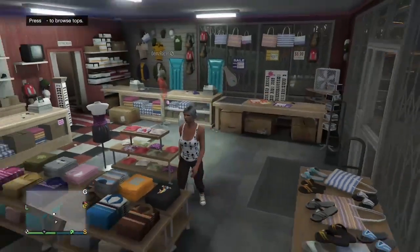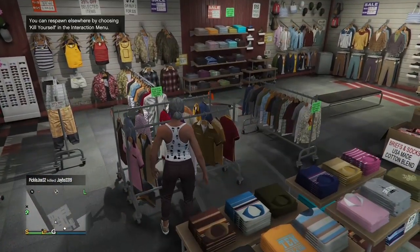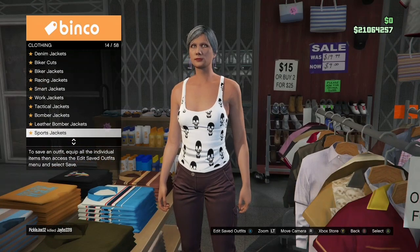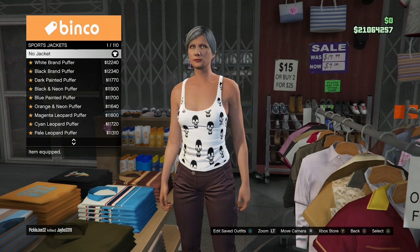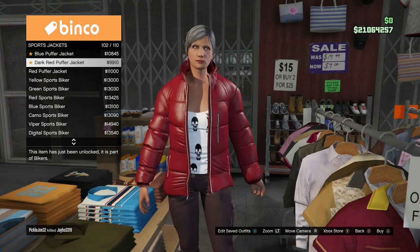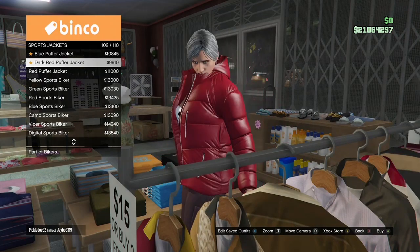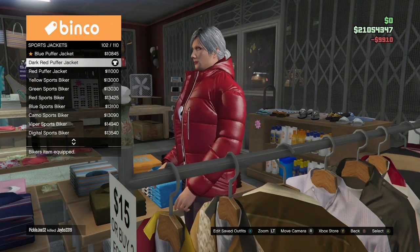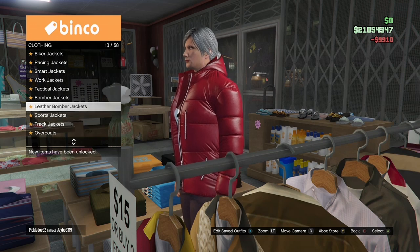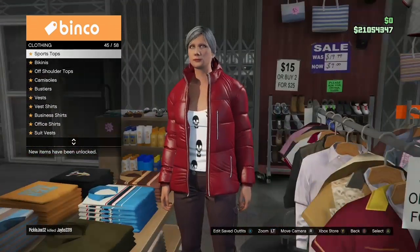Once you're inside the clothing store, come to the top section, go to Sport Jackets, and buy the dark red puffer jacket — that should be number 102. Once you've got that, back out, stay in the top section, go to Tank Tops, and buy the skull tank top.